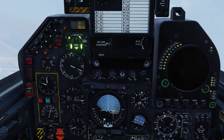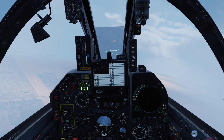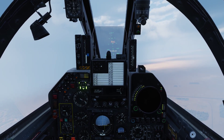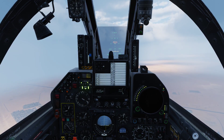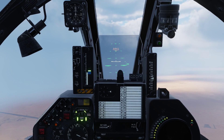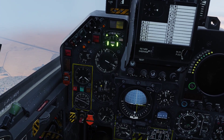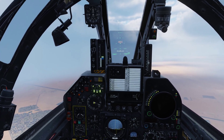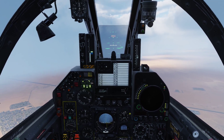Our horizontal localizer comes in. Let's turn a little bit more to the right. At this point we have quite a lot of things to think about: our nose angle, our airspeed, our altitude, and our glide path. You need to scan the instruments all the time at this point — it takes quite a lot of skill. I had to practice this for actually a couple of days before I made this tutorial.